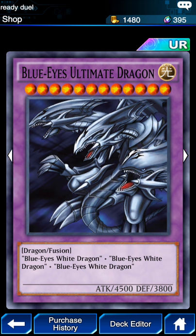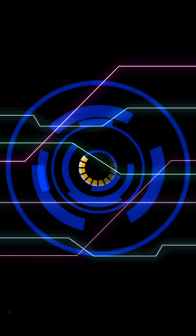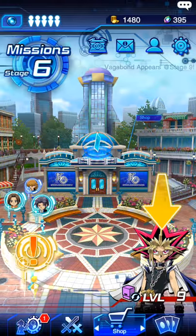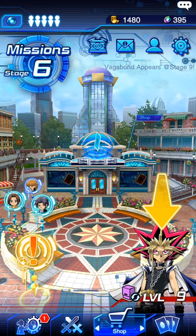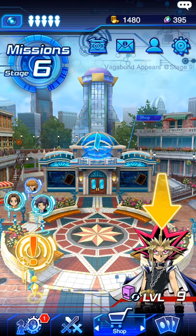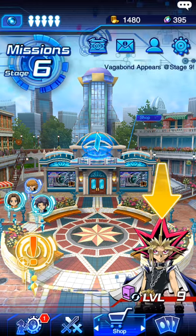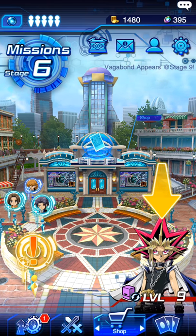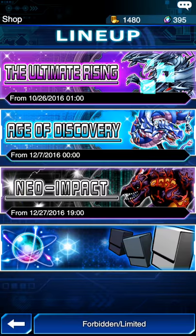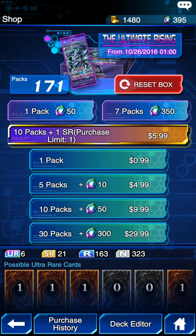He is a level 12 — those stars on the top show that. To be summoned, he will have to be tribute summoned by two monsters, so you'll have to have two monsters out on the field that you basically sacrifice to bring him alive. Now you're probably wondering how you can get a Blue Eyes Ultimate Dragon. He's very, very rare, as he should be, because if everyone had one, dueling wouldn't be very fun.